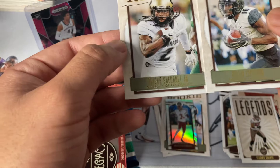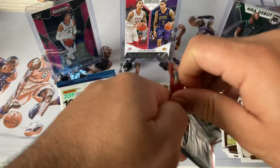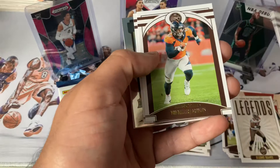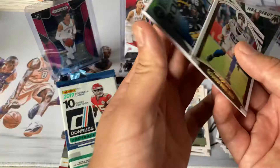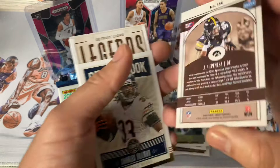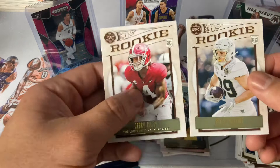Our last Legacy pack — let's see what we got here. Carson, Von Miller, White rookie, AJ Epenesa from the University of Iowa, nice. Record book, record book, Tillman legends, Megatron, and two rookies. Not bad — wouldn't say it's the best, but not bad.